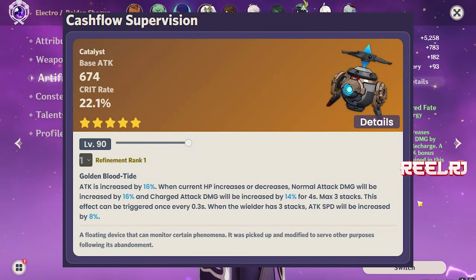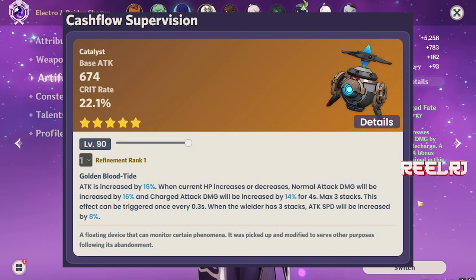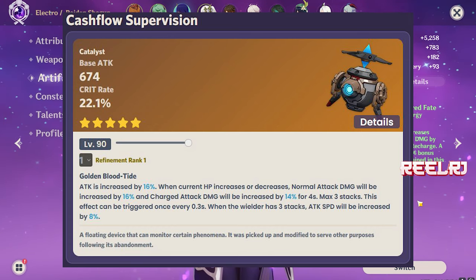You already know which weapon is number 1 - it's the signature weapon for Ryotesli: Cash Flow Supervision. Cash Flow Supervision has a base attack of 674 with a crit rate of 22.1 percent. The Lost Prayer provides 33 percent crit rate while this provides 22 percent, but the real value is in the refinement ability. Attack is increased by 16 percent. When the current HP increases or decreases, normal attack damage is increased by 16 percent and charge attack damage is increased by 14 percent, with a max of 3 stacks. This effect can be triggered once every 2.3 seconds. When the wielder has 3 stacks, attack speed is also increased by 8 percent.